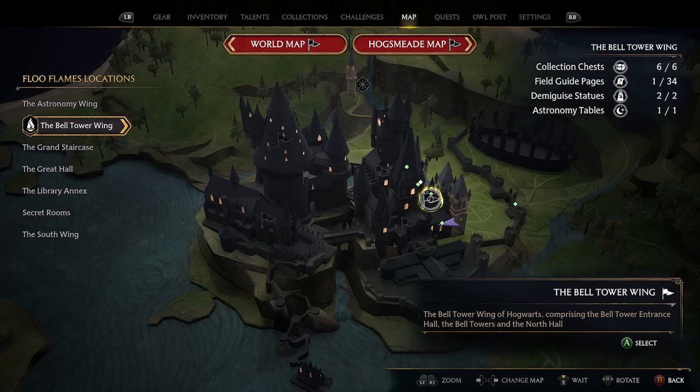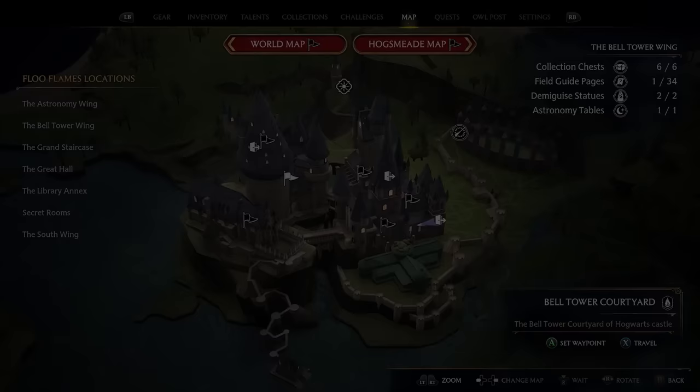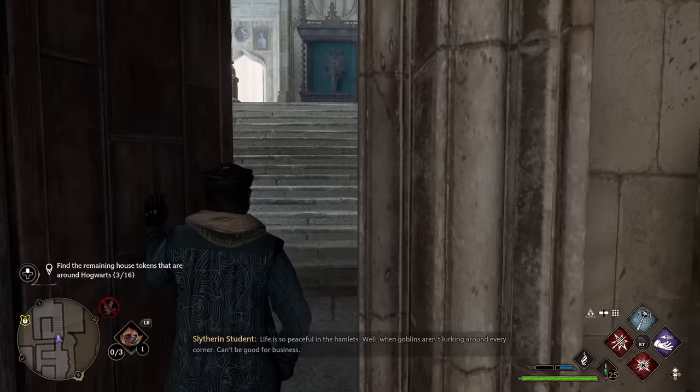To get our next token, go back to the Bell Tower Wing and come down to the Bell Tower Courtyard Floo Flame. Facing the Floo Flame, go right, up these stairs, and again through the door directly in front of you — except this time, instead of going up the stairs, go left and go down the stairs to work your way into the dungeons.